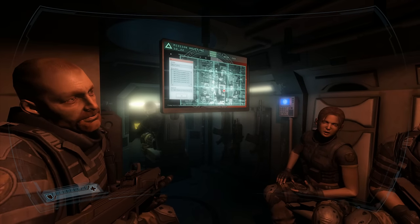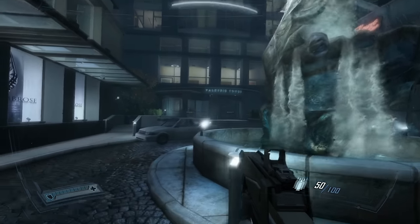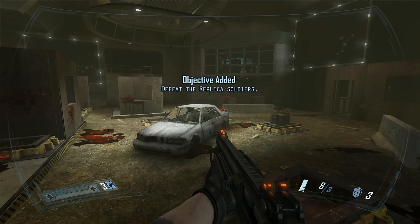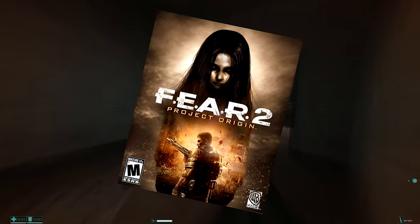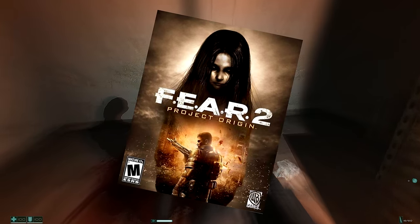In FEAR 2, you play a Delta Force operative named Michael Beckett. The game kicks off before the ending of FEAR 1, and you've been sent in with your team to arrest the corporate director of Armacam. Things don't go to plan, and now you need to fight an army of clones and stop a spooky woman. This is essentially a soft reboot of FEAR 1. I'll talk about the story differences a little later, but for now, that's all you need to know.